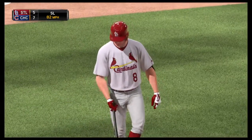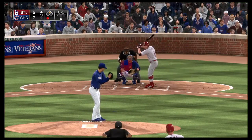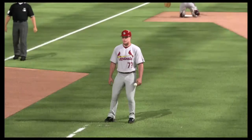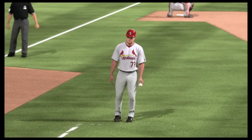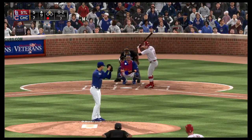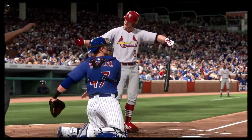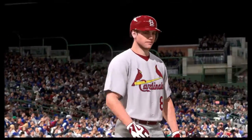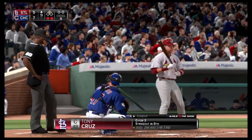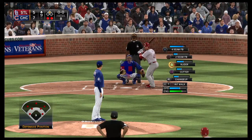He catches the inside corner for a called strike — nothing and one. Grounded fouled off to the right side. Three runs already home. Fastball — strike three called as he couldn't pull the trigger. There are two away. At the very least, if you're going to go down, go down swinging. That's a tough way to make a second out with a runner in scoring position. Tony Cruz will step in now in a big spot here.